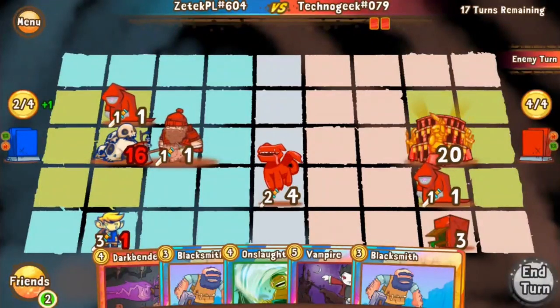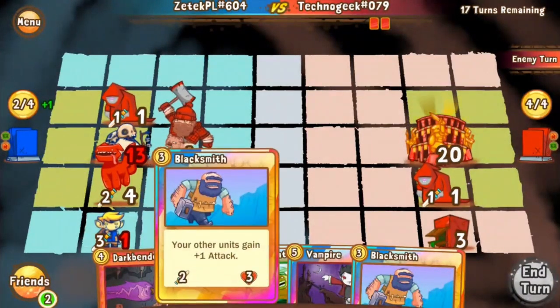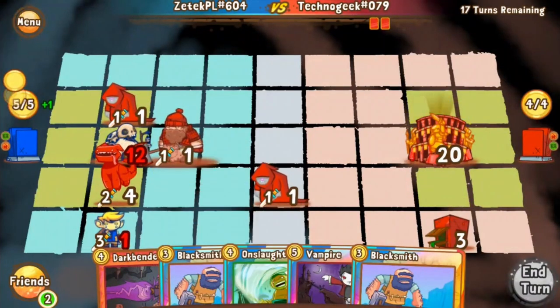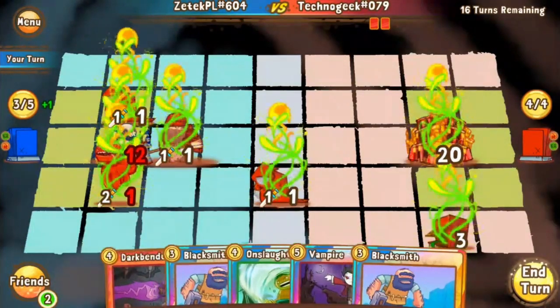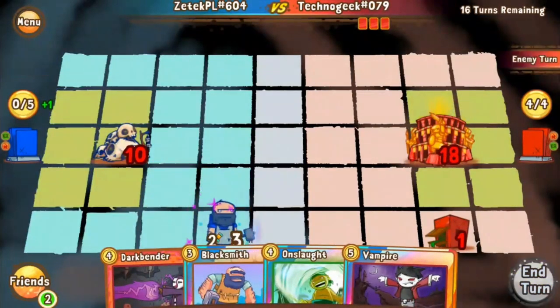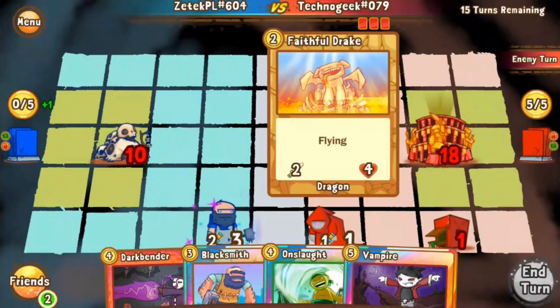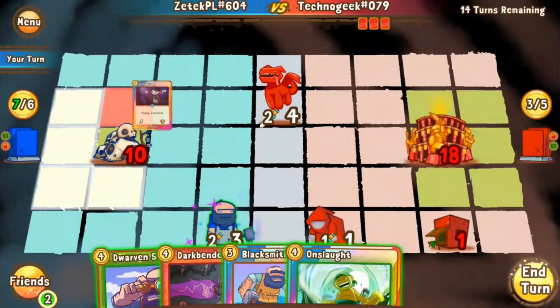Otherwise, you can threaten a global next turn, and that would clean off the Faithful without really having to do too much — basically just a free Faithful and gold ramp. Zetek looks to be getting a free turn and he's going to go for the Flamestorm play here. Top deck Flamestorm was very good for him. I'm assuming Techno maybe had a Vampire in hand or something since he didn't play anything, and it was turn four — four gold. I'm assuming he drew the Faithful. It looks like he drew the Faithful. And that Dwarven Scope — that's value. He can put that on either a Darkbender or a Vampire, and this Vampire is big.